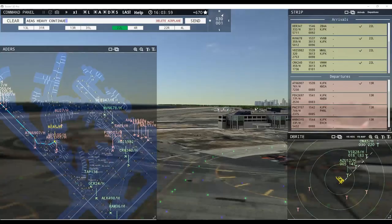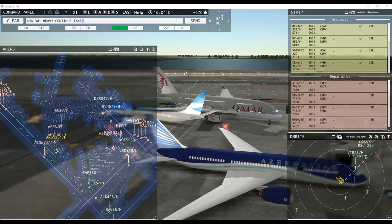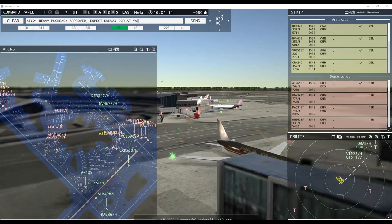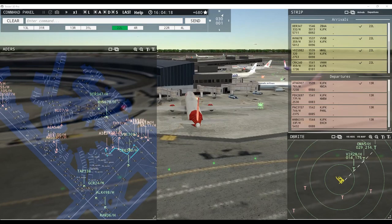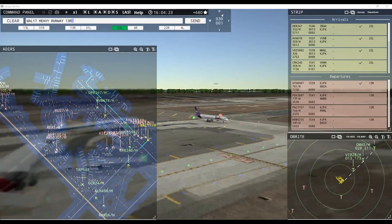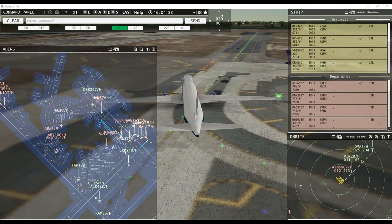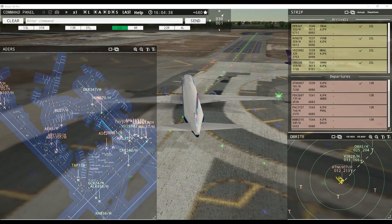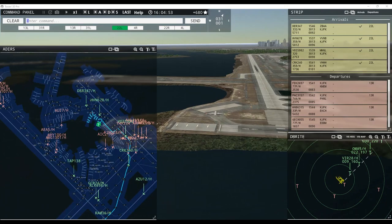Europa 5 heavy, continue taxi. Argentina 1301 heavy, continue taxi. Air India 21 heavy, pushback approved, expect runway 22 right at Yankee Alpha. Air India 21 heavy, request pushback. Morningstar 17 heavy, runway 22 right — Morningstar 17 heavy, runway 13 right. Morningstar 17 heavy, runway 22 right, cleared for takeoff. Air Transport 6907 heavy, contact departure. Royal Air Maroc 66 heavy, taxi to terminal. Royal Air Maroc 67 heavy, hold short of runway 4 left.